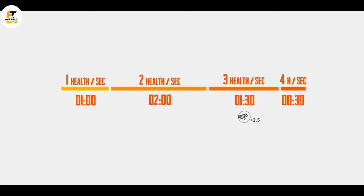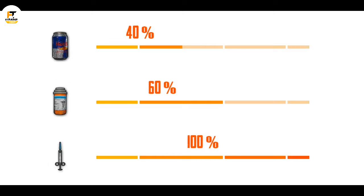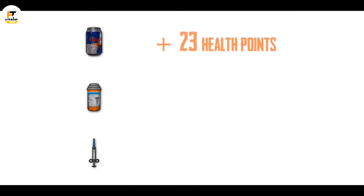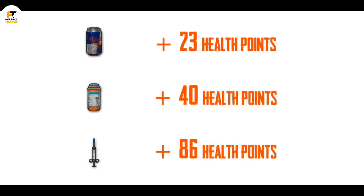You get a plus 2.5% movement speed boost at level 3 and a 6.2% boost at level 4. An energy drink can boost it up to 40%, a painkiller up to 60%, and an adrenaline shot up to 100%. In simple words, an energy drink gives you 23 health points, a painkiller gives you 40 health points, and an adrenaline shot gives you 86 health points.